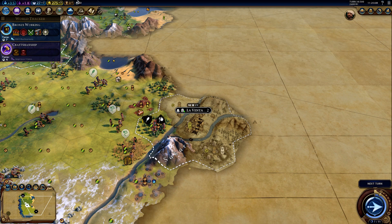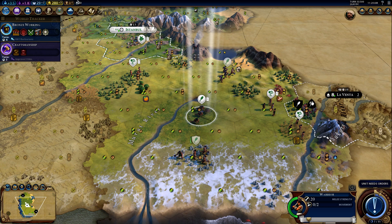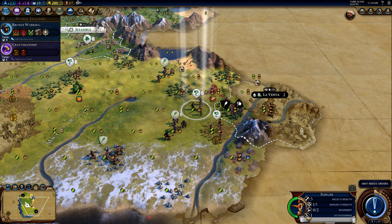Going across these rivers will mean that I take some damage — they actually have a highly defensible position. Attacking across these rivers means taking more damage, but I might be able to mitigate that by putting my slingers there.